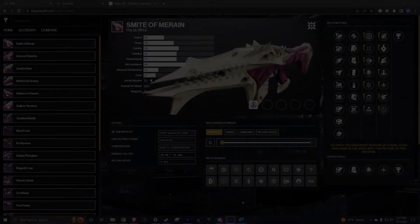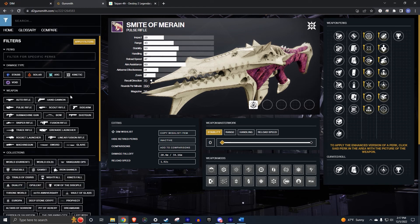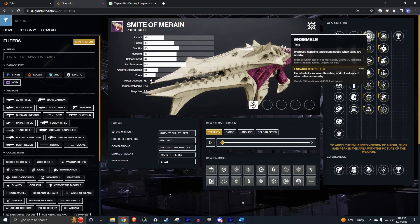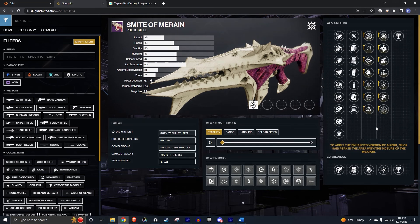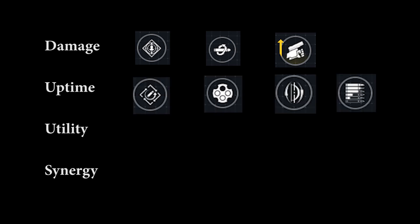With survival out of the way, let's go into weapons. There are a ton of weapons in Destiny 2, and I group perks into four major categories to make quick decisions. Those are: bonus damage — such as rampage, kill clip, swashbuckler; reload and uptime — such as rapid hit, outlaw, archer's tempo, subsistence; utility — such as thresh, blinding grenades, chill clip, disruption break; and synergistic — such as harmony, sympathetic arsenal, and auto-loading holster.